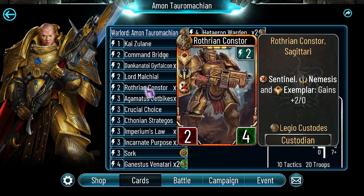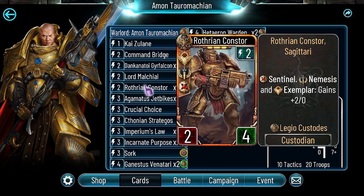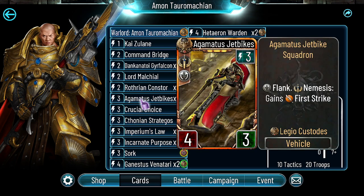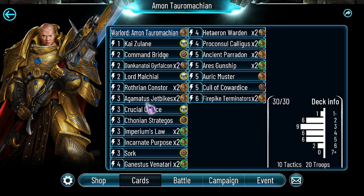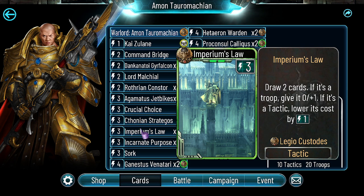Rothrae and Constor — since the change this card is pretty good, can deal a lot of damage, and with Amon it's way better than with other warlords. Agamathus is a jet-by-season-out include. Crucial Choice — I really like Crucial Choice in decks that want to be really aggressive and smack face. Sometimes it gives us really great value, and sometimes it can give you something that saves your ass, like Avatar of the Four. Imperium's Law is the best draw engine in the game, so you have to play this card.